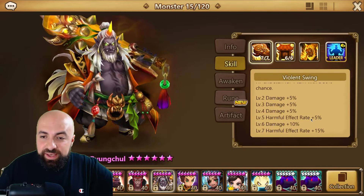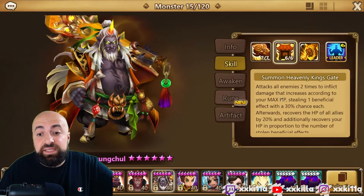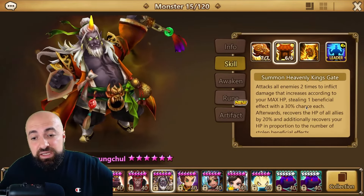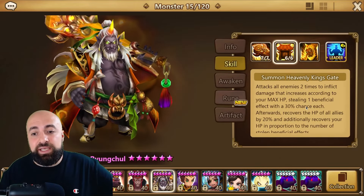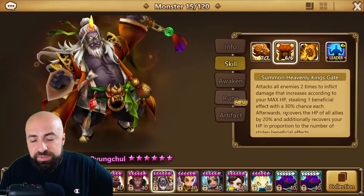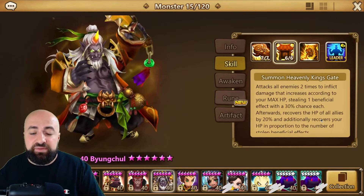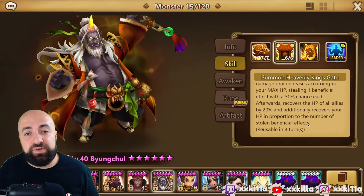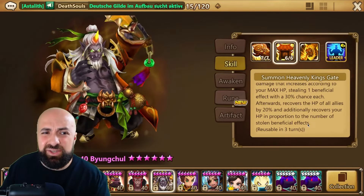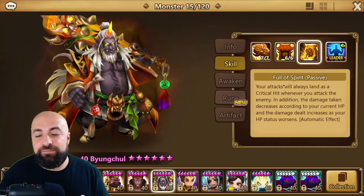Skill two, 'Summon Heavenly King's Gate,' attacks all enemies two times to inflict damage that increases according to your max HP, stealing one beneficial effect with a 30% chance each hit — so both hits have a 30% chance, going up to 35–40% with skill ups. Afterwards, it recovers the HP of all allies by 20%, and additionally recovers your HP proportional to the number of stolen beneficial effects.